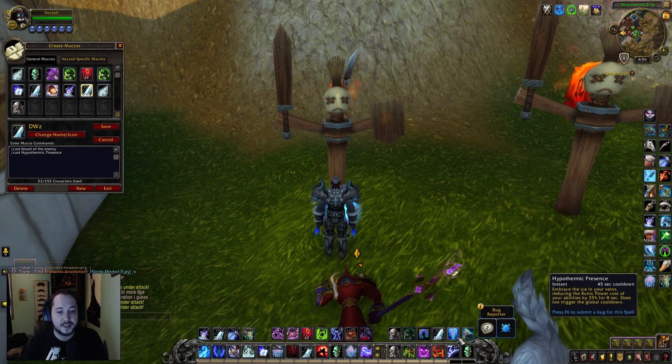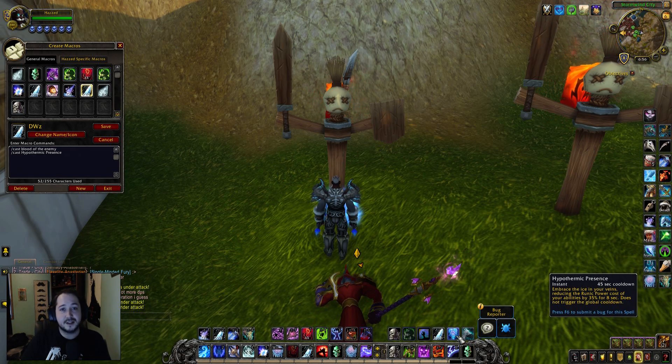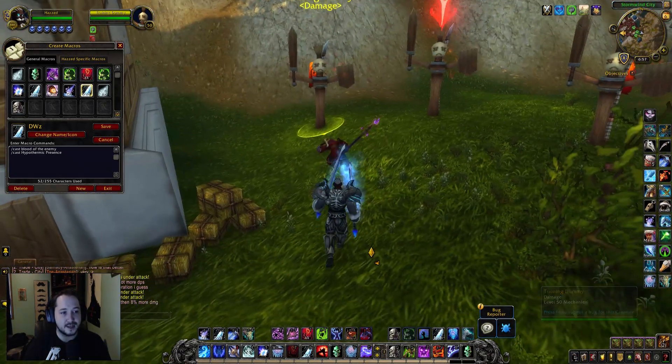When Hypothermic Presence drops, it reduces runic power spending by 35%, causing Frost Strike's runic power cost to go from 27 down to about 17. That's what allows you to achieve eight Frost Strikes inside the burst window. Since the ability is currently bugged, we're only achieving five, but that still means four to five k Frost Strikes hitting repeatedly. Combined with six to seven k Chill Streak damage, you're dealing 10–11k burst pressure total in that window.